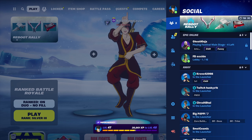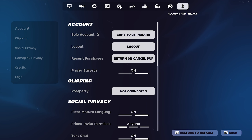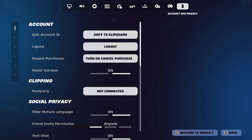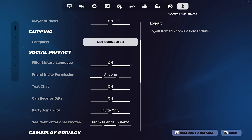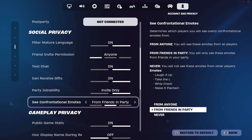All you want to do is click on your profile, go to your settings. Once you're in your settings, go all the way to the Account and Privacy tab.